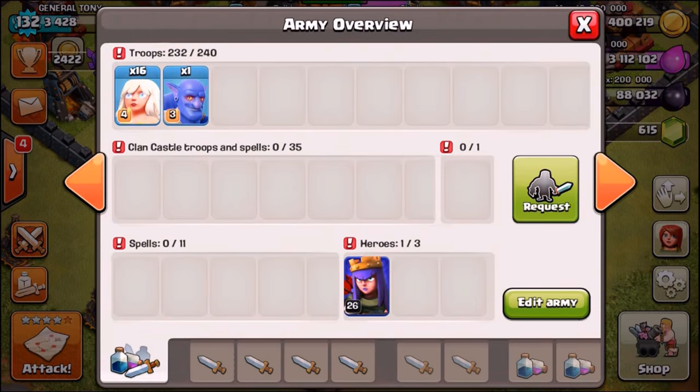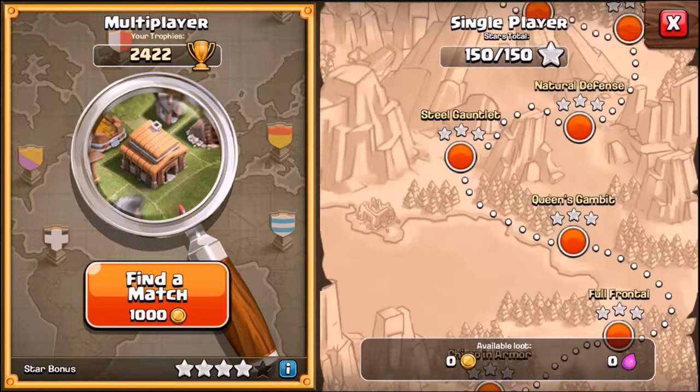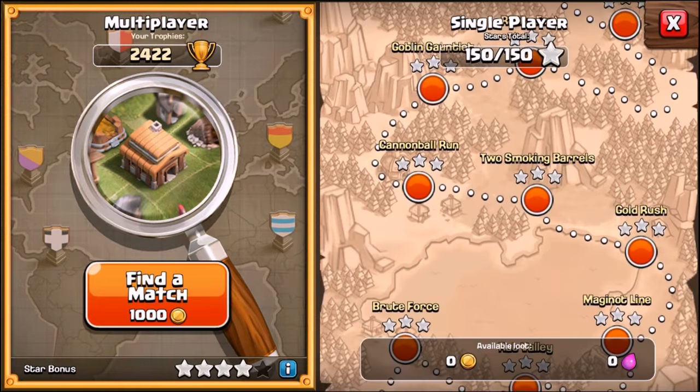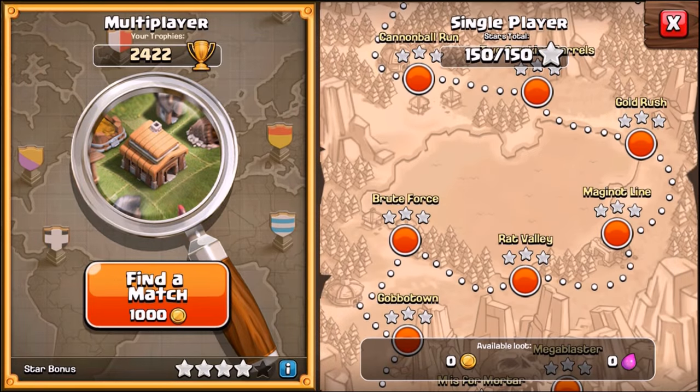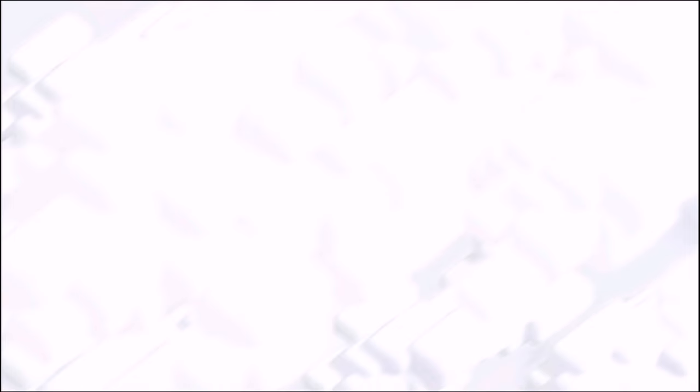Now that we've got that done, we are about to go in for our first attack — attacking the first goblin map using one bowler and 16 healers. I'm going to take a guess: I reckon we can destroy 13 maps using one single bowler and unlimited healers. How many maps do you think we're going to be able to destroy? Let me know down in the comment section — every single person take a guess, and if you get it right you win a chocolate cookie.